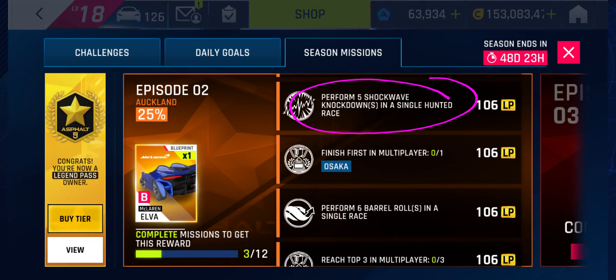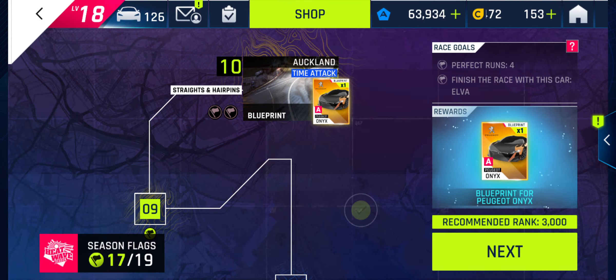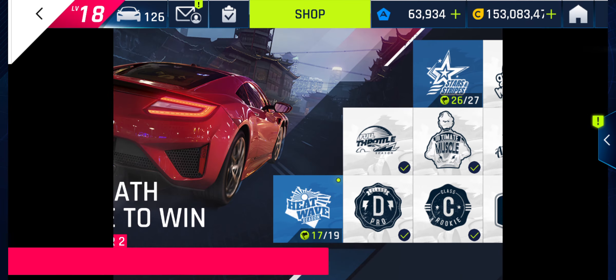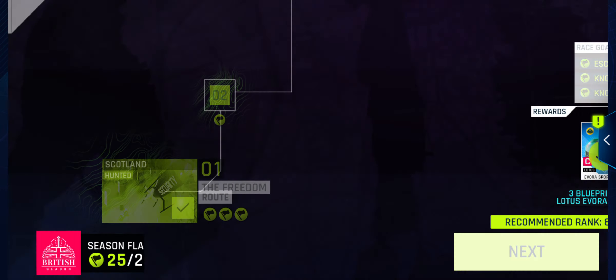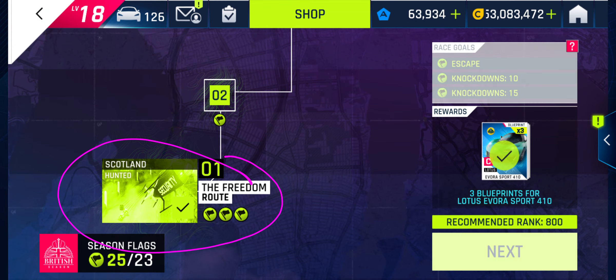We have a mission in episode 2 to perform 5 shockwave knockdowns in a single hunted race. You could go to the heatwave season in chapter 2 of Korea and do the first race, but the car selection is very limited to just the Z4 and the V12 Speedster. I'm going to go to the British season and do the first race, because then I can use the Lotus Elise, which has a really long nitro, i.e. a very long shockwave.